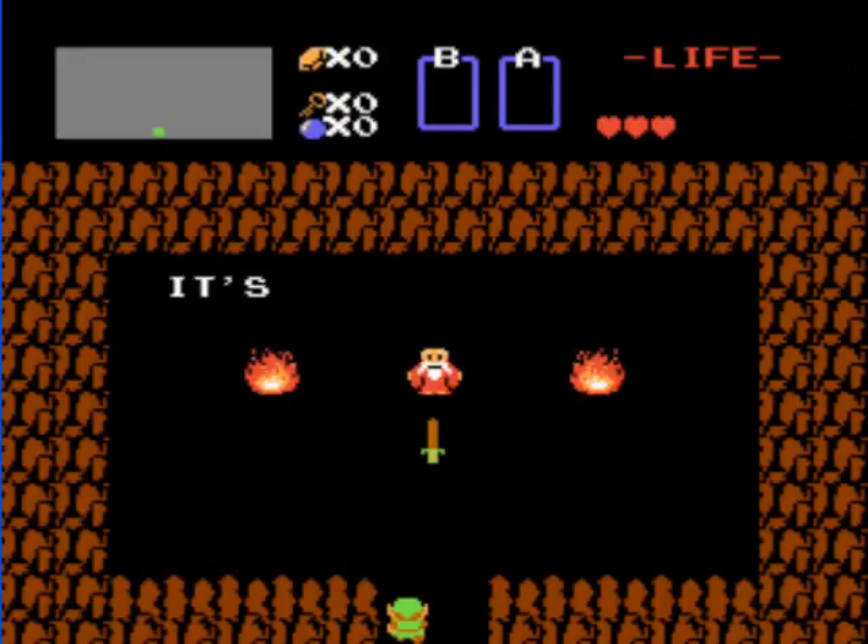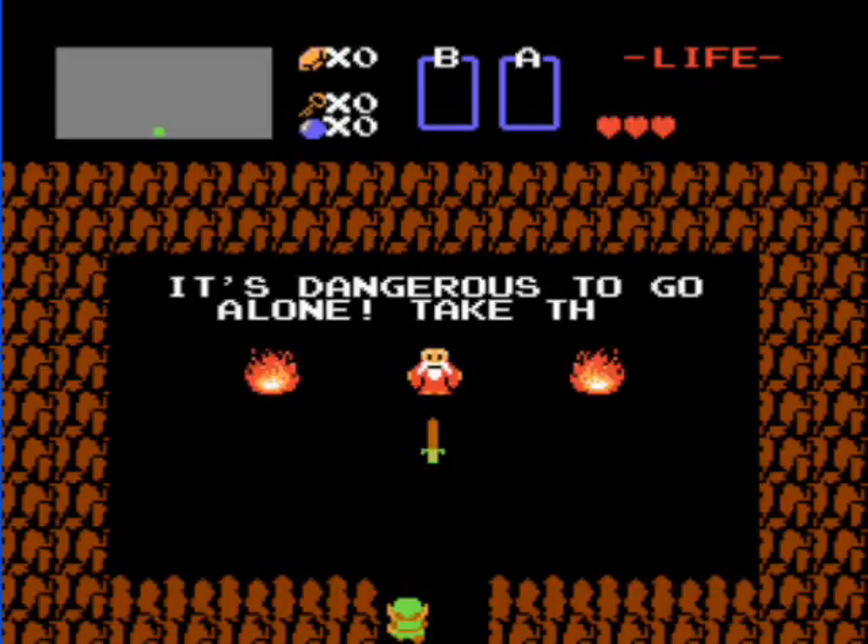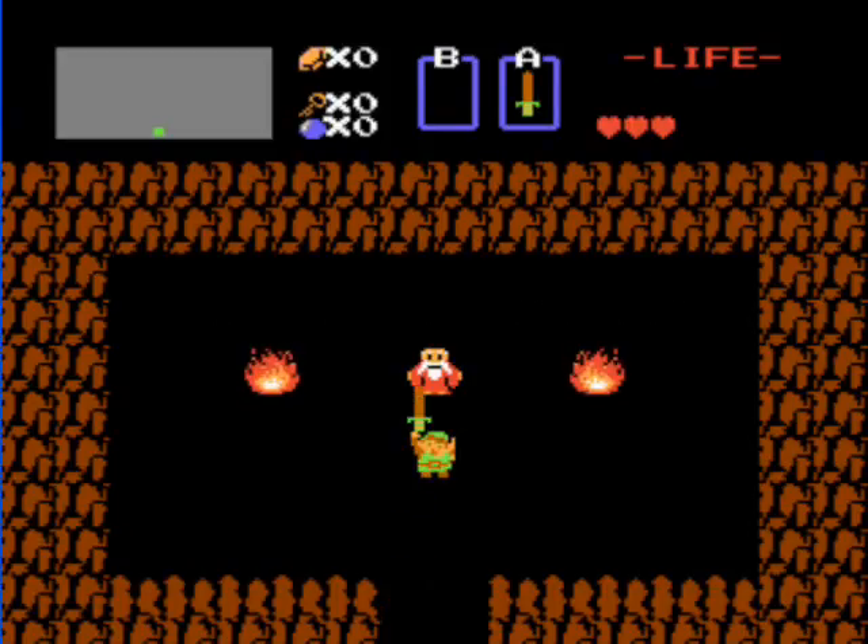As soon as you get into the game, walk north into a cave to meet Old Man, who will give you the wooden sword. Old Man is a very interesting character — we'll be running into him a lot.